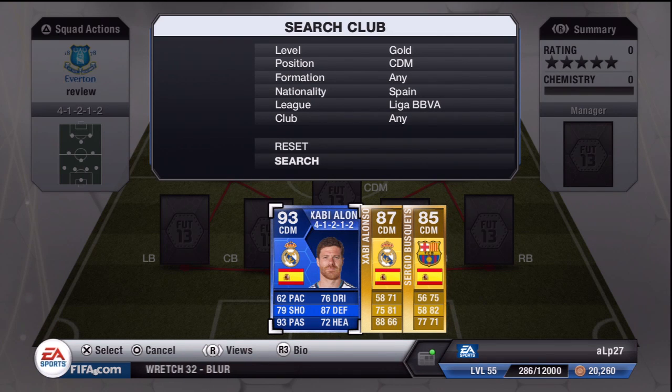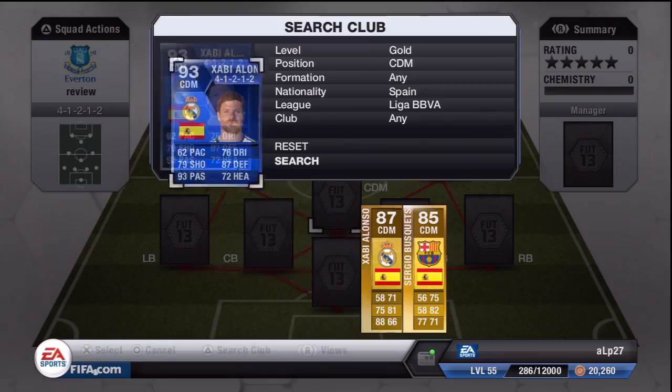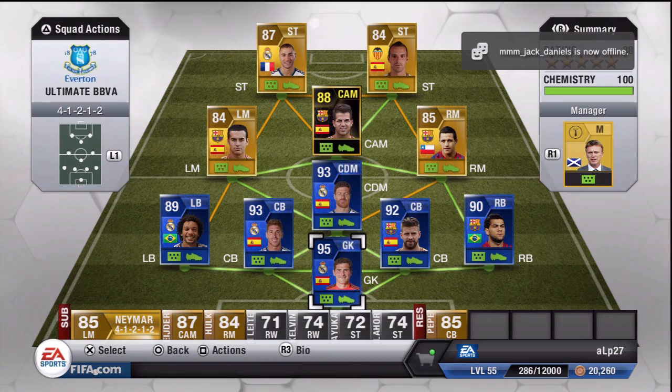Massive hikes up in points for different positions — things like standing tackles get a really large boost. When you normally get an in-form, to give you an idea, they get very small gains. Maybe their shooting goes up one or two points, their passing goes up a couple of points, their defence might stay static. It doesn't happen with Team of the Years — they go up in leaps and bounds and are significantly higher than normal. The team I am playing them in is this, guys.